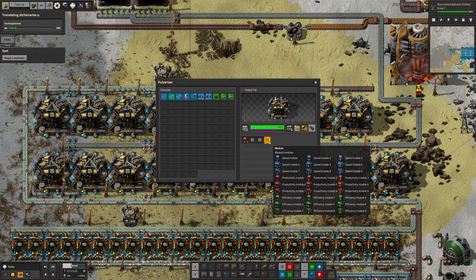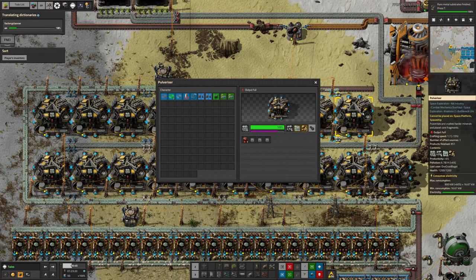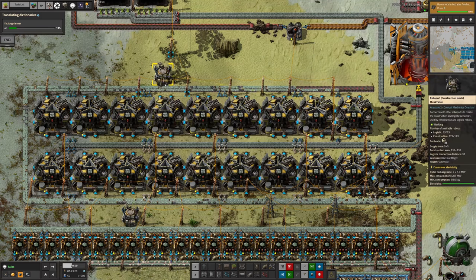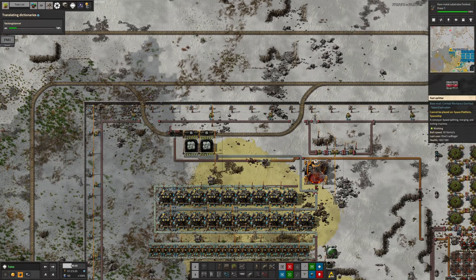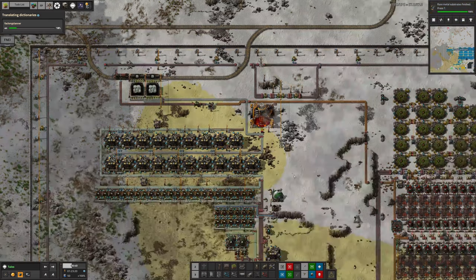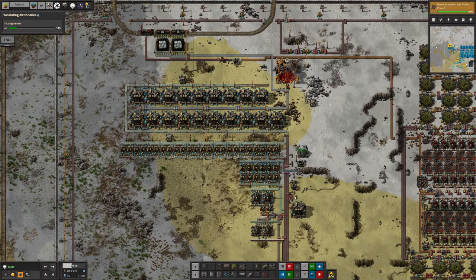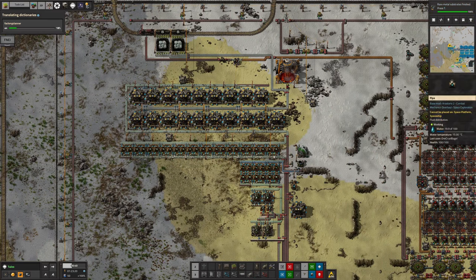Maybe I'll even be able to get some productivity module 3s out there if we can get more vulcanite flowing. Instead of a 6% productivity boost I'd have a 24% or maybe even 30% with tier threes. That'll get a lot more beryllium out from all these core chunks. The core chunks are the limiting factor - we're only pulling them out at a certain rate, so productivity modulating and beaconing everything is going to be the way forward for maximum throughput.